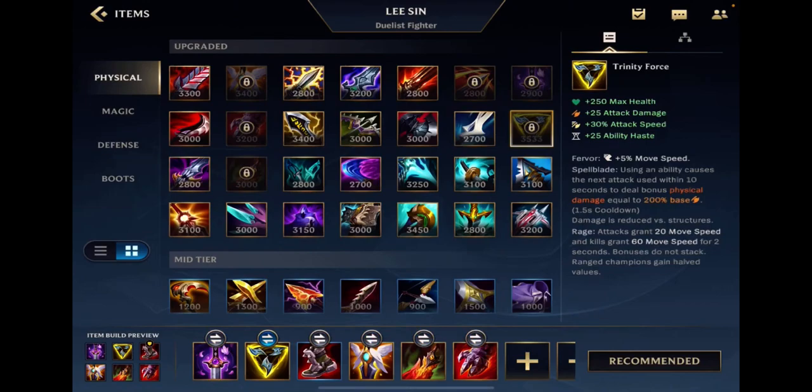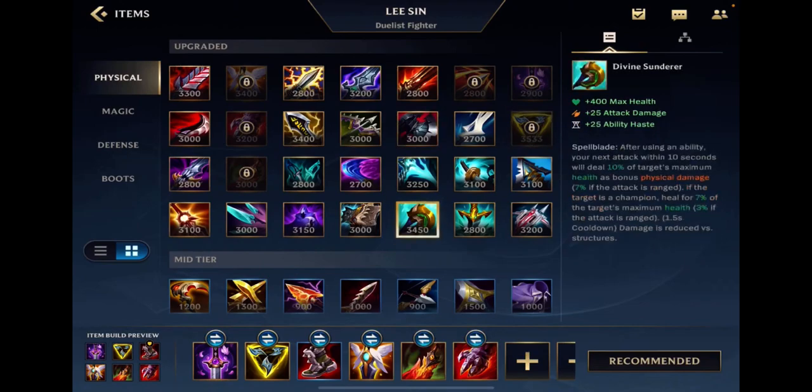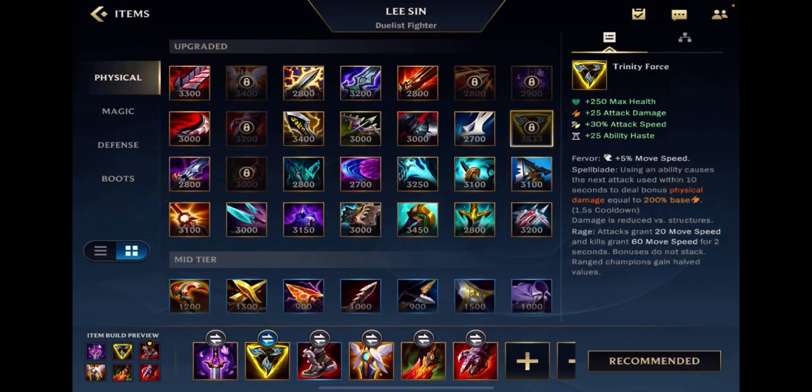Trinity Force — if you don't know whether to buy it, here's how to think about it: Trinity Force is what you build when champions are squishy. If they're really tanky, you don't want Trinity Force. If they're tanky and Trinity Force is in your item kit, the better option is likely Divine Sunderer or Black Cleaver. If your champion can't build Black Cleaver but still uses Trinity Force, and the enemy has two super tanks, build Divine Sunderer. If they only have one big tank with lots of squishies and off-bruisers, build Trinity Force.